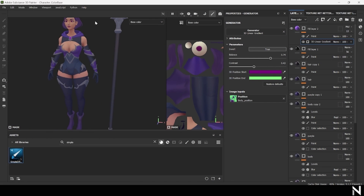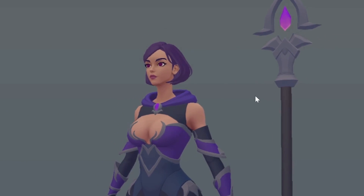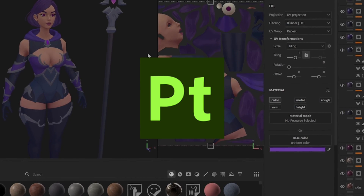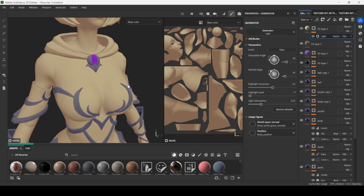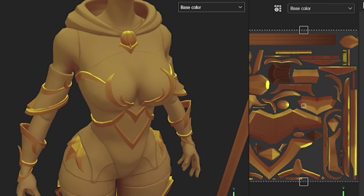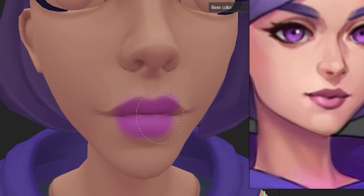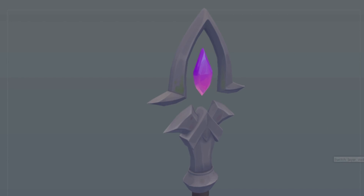In the next step we'll have texturing. All we need is to create a simple color base first. We use Substance Painter for this stage in our daily work. You can create a color base using fill colors and light generators in Substance, or it's even better to apply a smart material that will create the color base for you. Then all we need is to change colors based on the concept, and once we have our finished color base, we'll add even more hand-painted details.